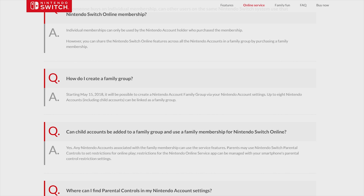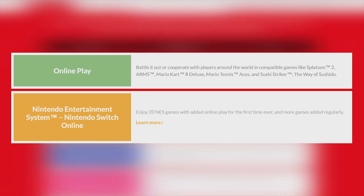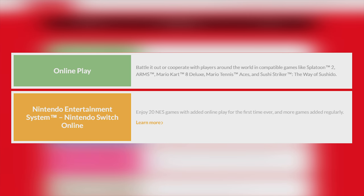So why would you sign up for the online service? Along with online play, you will gain access to the classic library starting with 20 games, with new titles being added regularly. Hopefully we'll see other classic games from different Nintendo systems there as well. The Save Data Cloud Backup feature sounds really interesting, but we don't know much about it yet, with more information coming right before its release.